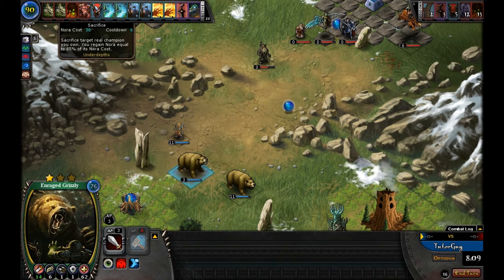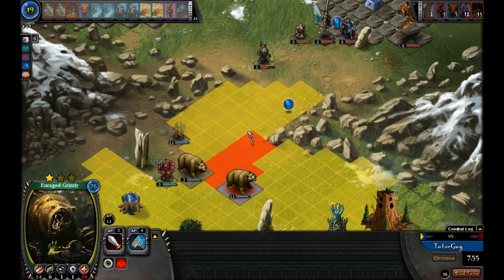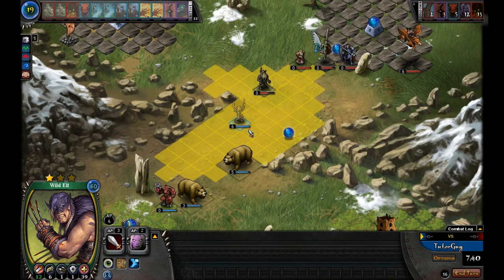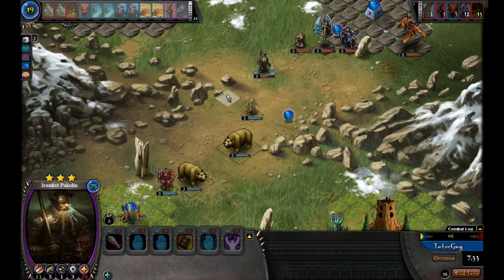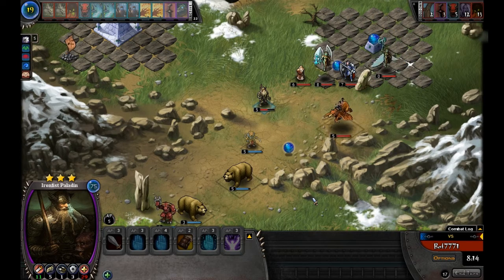We're going to move the bear a little and put in a Thunder Hoof at the top of the font zone so he doesn't have to move as far to attack. Because the computer has retreated, we can advance further with our units. I'm going to take a chance that the computer doesn't find my stealthed guy — even if he does, the computer won't have enough AP to attack. We'll stop there — after deploying we don't have very much Nora, so we'll pass our turn.